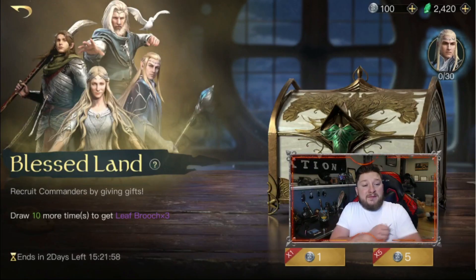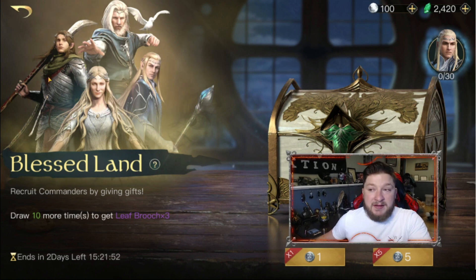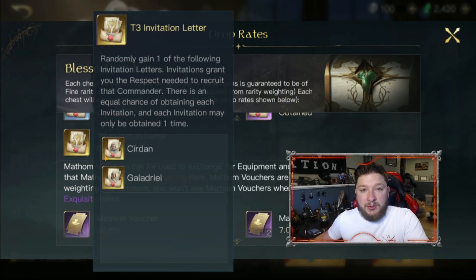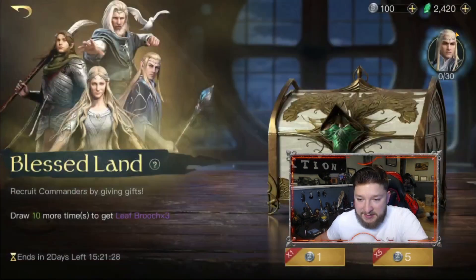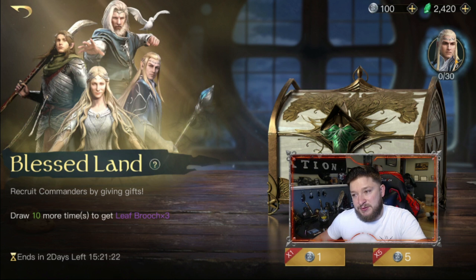Here we are — we got the Blessed Land Chest. In this chest you can get the commanders they show here; they actually have an accurate depiction of who's in the chest this time. We are still hoping for a Kirdan and Galadriel invitation — one of those would be fantastic. We have both of them, and we have held there and gold equipment, which always take, as well as purple equipment.